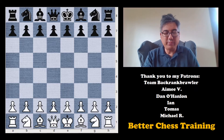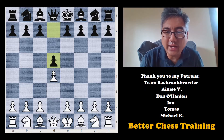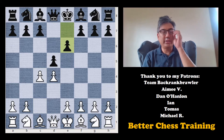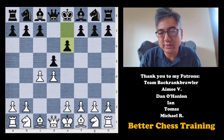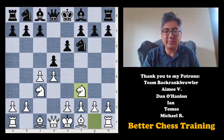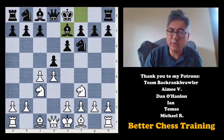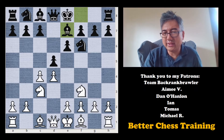Tarrasch is playing the white pieces, and he started out with d4, d5, c4, and e6 — the Queen's Gambit Declined, which was played very often back then. Knight to c3, knight to f6, knight to f3, and bishop to e7. This is all very standard, so I'm going through the opening kind of quickly here.